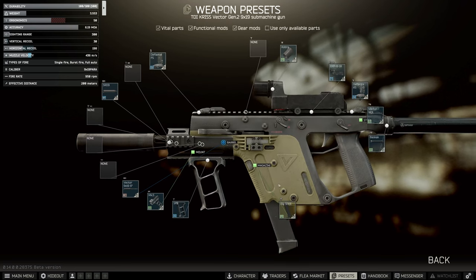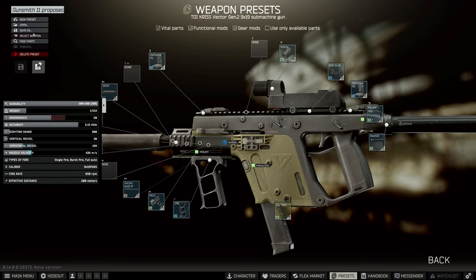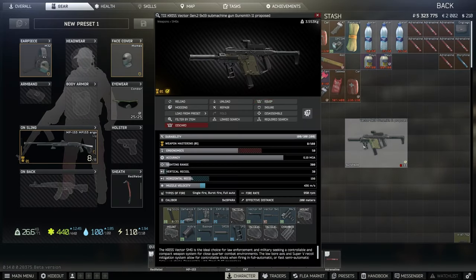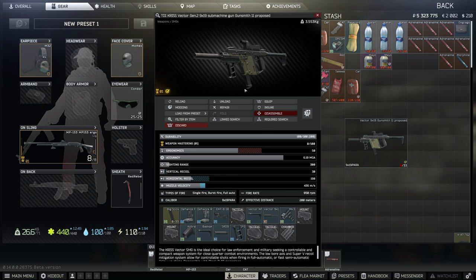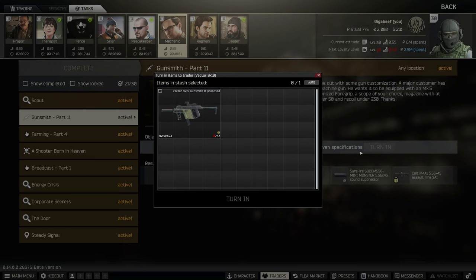I hadn't put in the 33-rounder, but now I've got it in, we can see we're exactly at 50 ergo, which is what the quest asked for, and we're under 230 recoil. So we're going to build this. I'll select my weapon — I can't build it obviously because it's exactly the same as the weapon I've already created. Here it is in the inspect view. Next up we're going to quest Gunsmith Part 12.